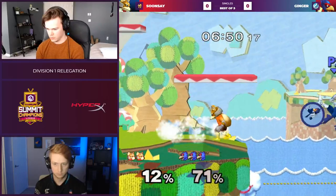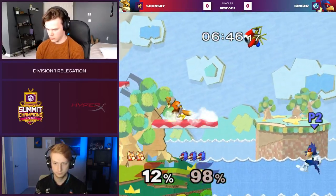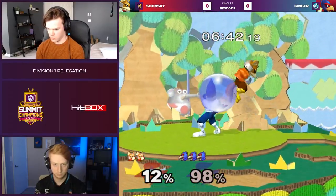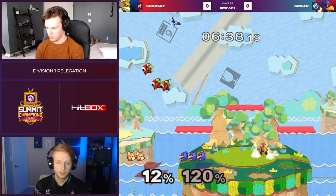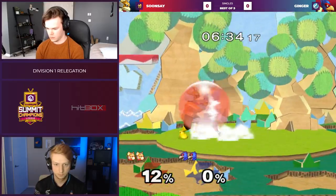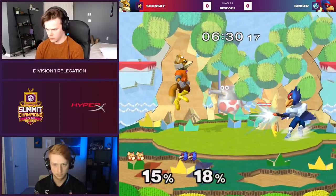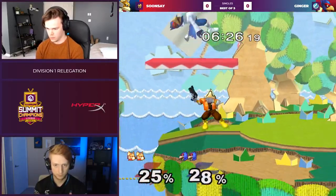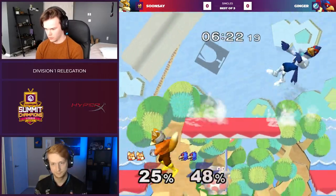Down throw shine doesn't quite get it. Good DI out by Sunse there. This is some recent tech — Falco would like port one in this matchup. Port one gives him the down throw shine follow-ups. Apparently it still works on port two, specifically 0 to 13. But overall you get better down throw follow-ups on port one. Given that Ginger is not in the higher port, he won't have access to that. He also didn't have it in his last set versus Dacky, so unlucky for him.